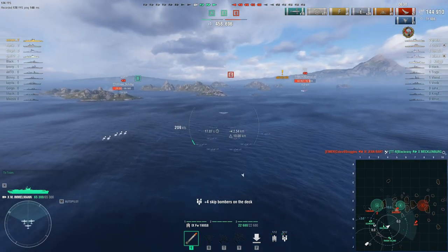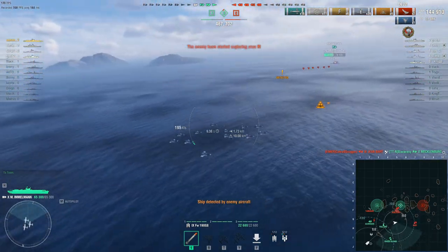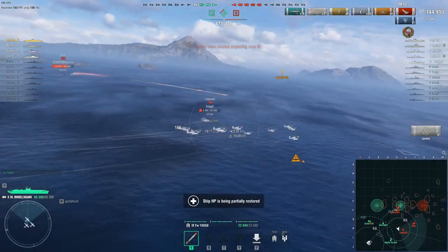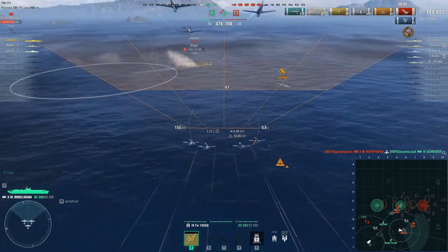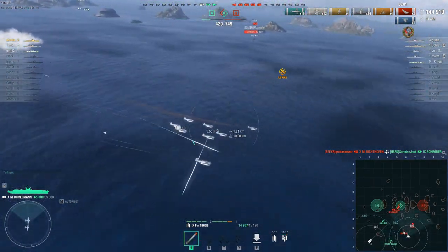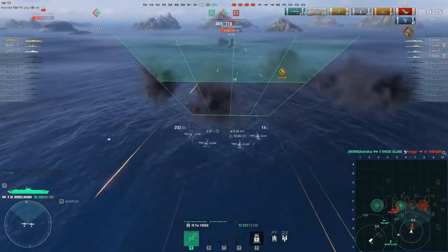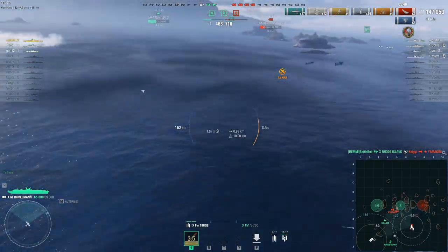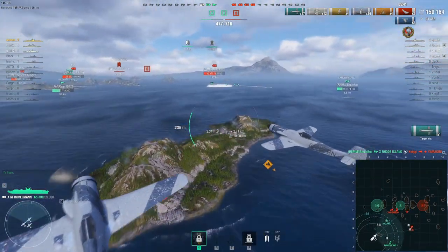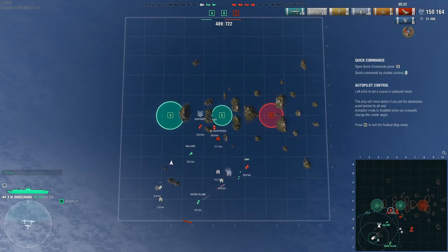Unfortunately our team didn't manage to survive. I saw the Rhode Island having big trouble with the Yamagiri — just like with the Z-46, I spotted the Yamagiri. He smoked up and the Rhode Island also has radar. I sent the torpedoes and he basically went stationary, eating a torpedo, though he somehow survived. Hopefully the Rhode Island will kill the Yamagiri. The enemy team is constantly pushing, and the Aegir is also doing his job pushing hard. I was kited away in my carrier but decided to push back toward the island for cover.